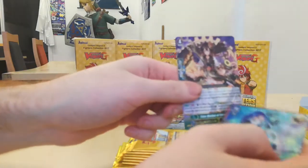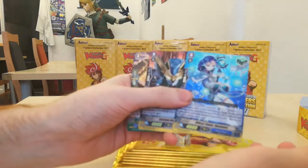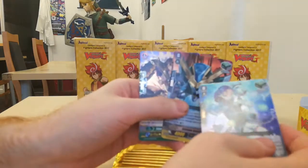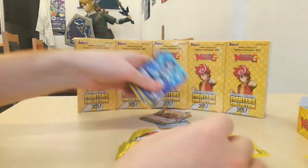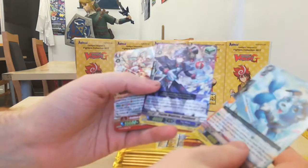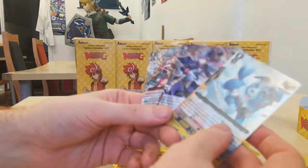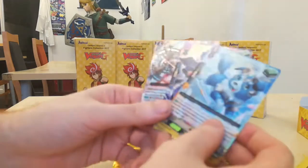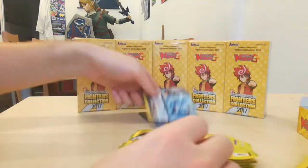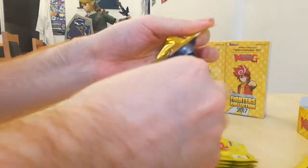Right, second pack. Gear Chronicle. That's the heals for Nova and Aquiforce. I really like this guy — so good. It unflips damage twice, assuming you get things. Raw Heal. That's Pale Moon. And that is the Genesis Stride, which is for sale if anyone wants it. Genesis GV8 — a generation rare. So that's one generation rare.